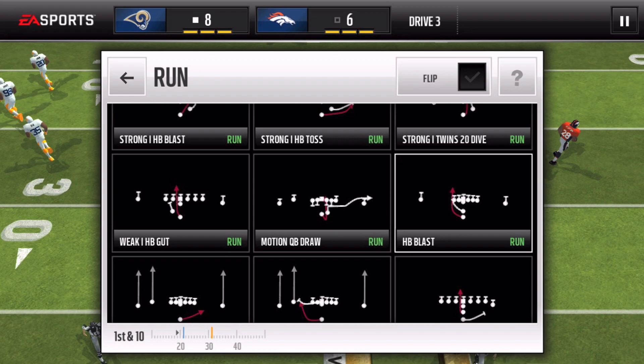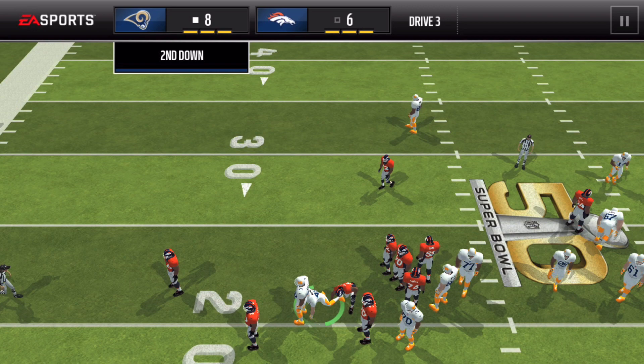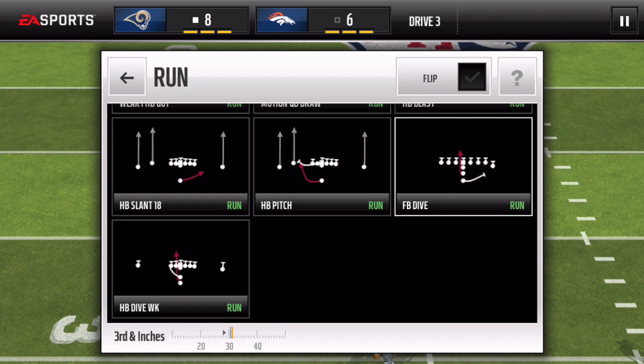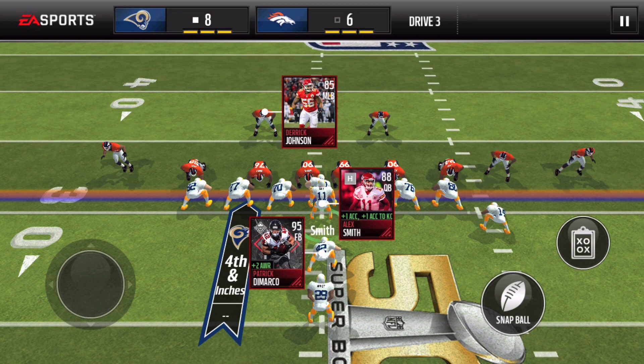We're gonna take Patrick Demarco right down the middle. We had to go out a little bit so we did get taken down. Let's try one more time — he gets through and almost makes the first down. On third and inches let's see if Demarco can come clutch. He goes through and oh so close — fourth down, we are going for it. This is what he's made of, the league versus league master.